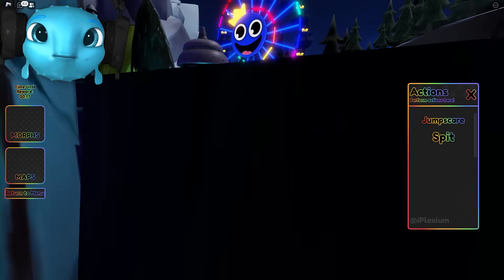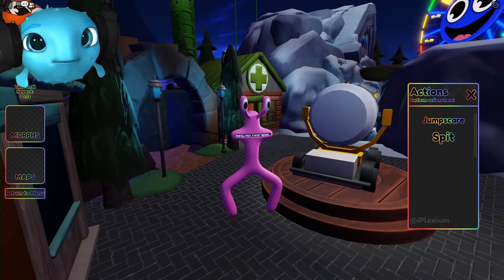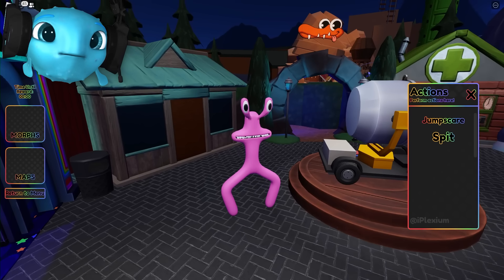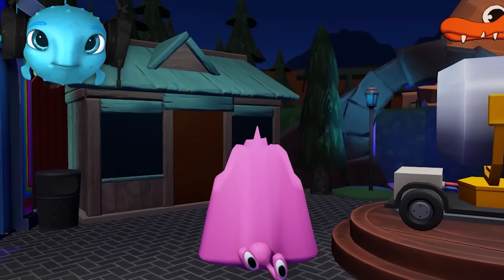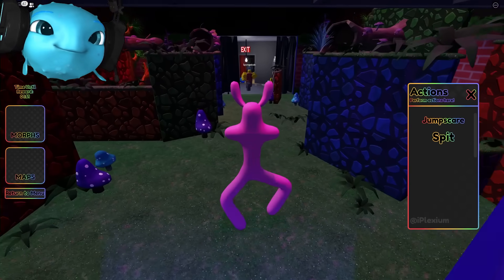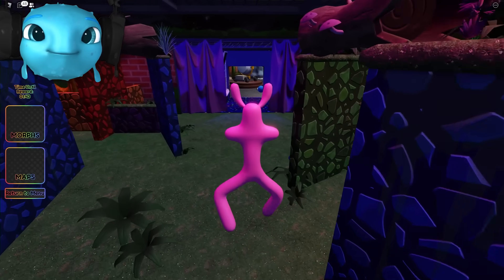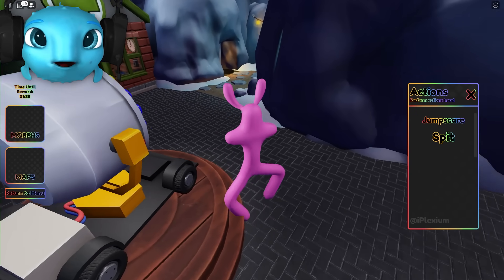Now I'm going to use the jump scare. I've turned my volume down just in case. Be ready, this is about to be terrifying. Three, two, one — jump scare! He just eats people. Come here SpongeBob. Wait, I didn't realize this was going to be the jump scare. I want to eat the lucky — I want to see what happens. Lucky, please get back here. He's way faster than me. I realize Pink is very slow.